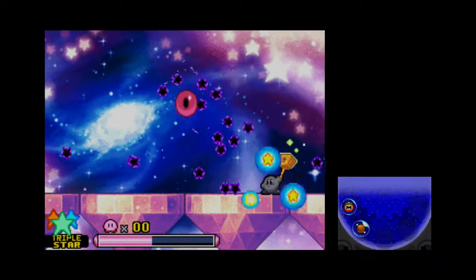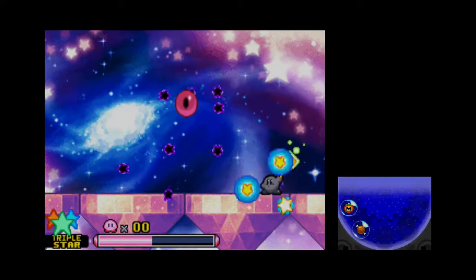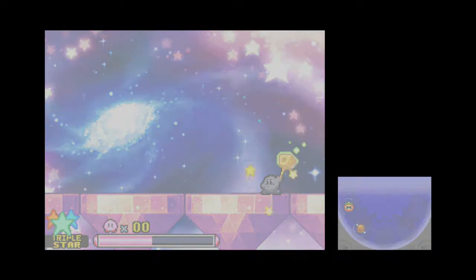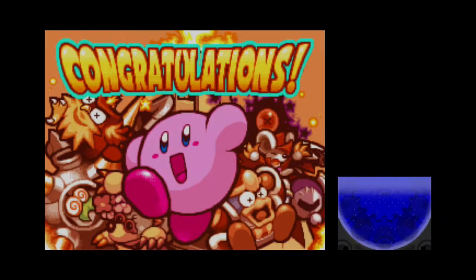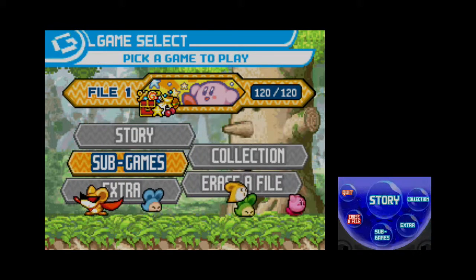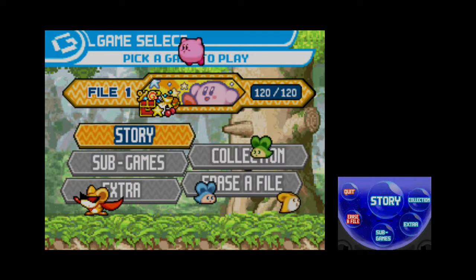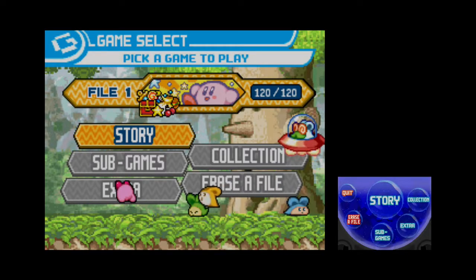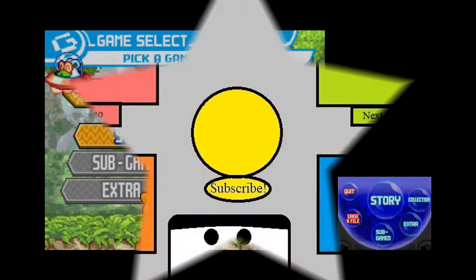This Boss Endurance run went way more smoothly than the original Let's Play — just saying. And that's all you get from beating Boss Endurance. Nothing special. Well, that'll just about do it for this video. Next time with Squeak Squad, I'm going to show off some of the extras of the game. See you then. Bye!